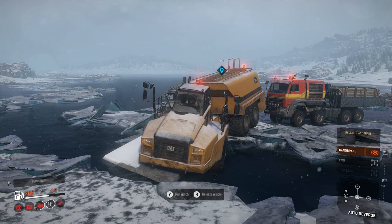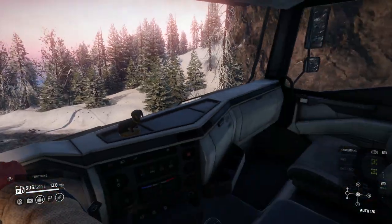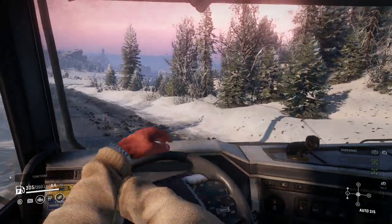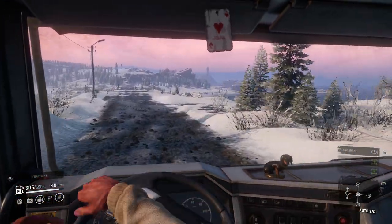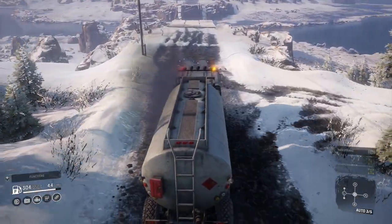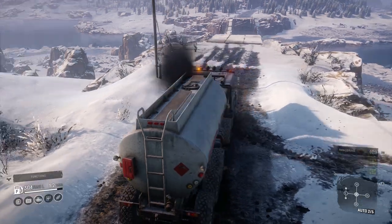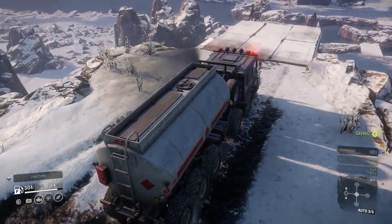Honestly, if you thought Lake Kov and the Rift were bad, you ain't seen nothing yet. So it makes sense to unlock the garage as quickly as possible. Easy on paper – you just need to drag two metal beams and two wooden planks from A to B. Yet Emandra is by far the most unforgiving, mean, bitter and twisted map Saber Interactive has ever made. And those are the positives.